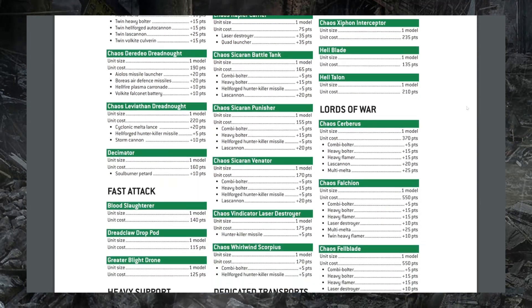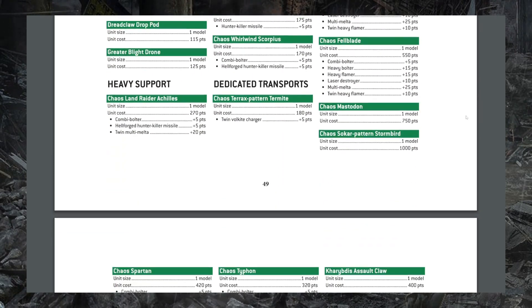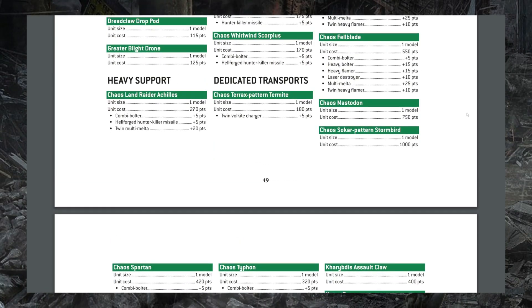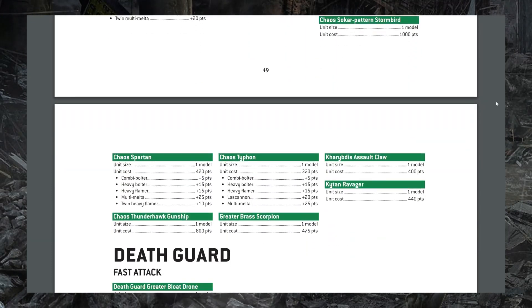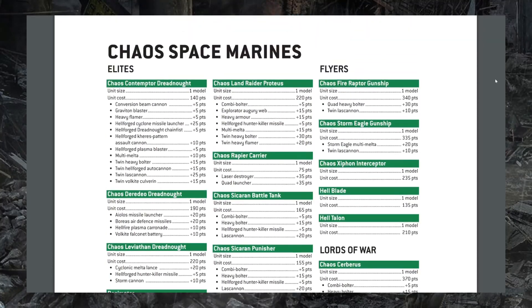We also see a lot of the other Chaos super-heavies getting discounts, including the Chaos Cerberus, Falchion, Fellblade, Mastodon, Spartan, Typhon, and the Greater Brass Scorpion — 50 points for the Falchion, Fellblade, Mastodon, and Brass Scorpion, and 30 points for the Spartan and Typhon. I almost wonder if there's a synergy with the release of the new Horus Heresy edition, as a lot of these are Horus Heresy-era units. Maybe Games Workshop is scaling up production to fulfill newfound demand and simultaneously wants to push these to 40K games as well — giving them these much-needed buffs would certainly help with that.